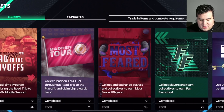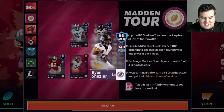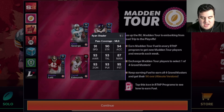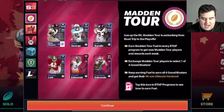Let me show you what Madden Tour is and why it's huge for the free-to-play community. Looking at the news, this 96 overall Ryan Shazier is one of the fastest cards in the game — other than EVO DK Metcalf — with 91 speed, 90 strength, 93 awareness, 93 tackle, 93 zone, 95 pursuit, and 94 acceleration. The Madden Tour has you earning fuel in every program, then exchanging Madden Tour players to select one of four grand masters, and you can keep earning fuel to get all four grand masters and their 96 ultimate versions.